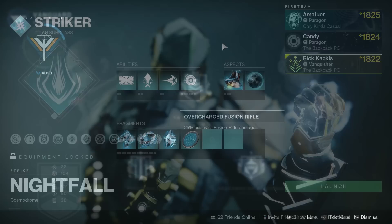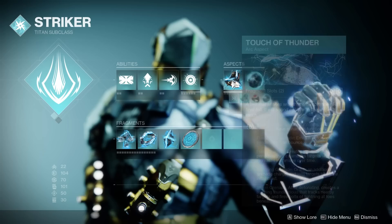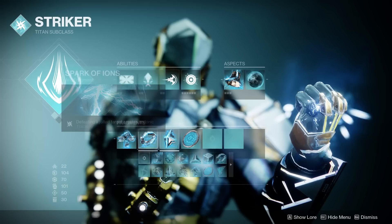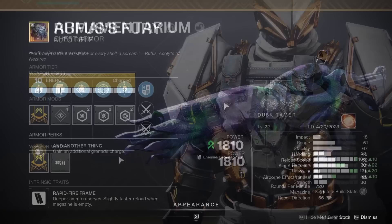Starting things off with my Titan, I am running the incredibly powerful Arc Grenadier build available this season. Thundercrash for the super, Towering Barricade, Seismic Strike, importantly Pulse Grenades, then we've got Touch of Thunder and Knockout as our aspects, and then Spark of Recharge, Spark of Shock, Spark of Ions, and Spark of Magnitude as our fragments. The featured exotic armor piece is the Armamentarium — if one Pulse Grenade is cracked, two is even better.